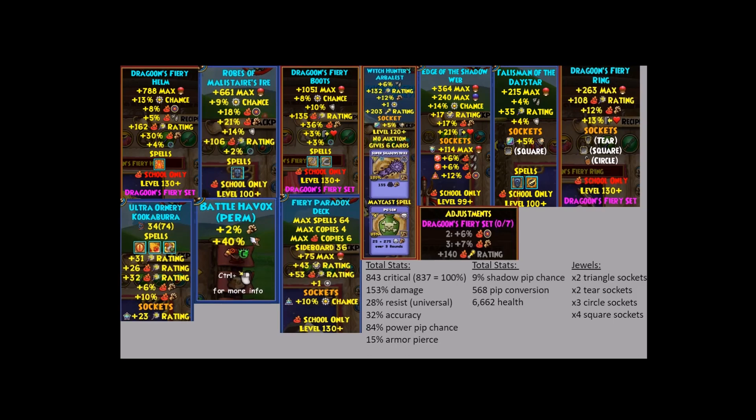Then you have the Jagoon ring, which is going to be the third Dragoon piece, giving us an additional seven fire damage.